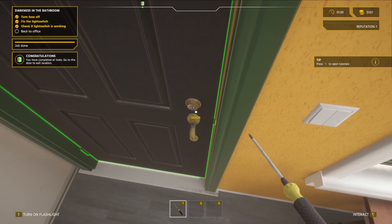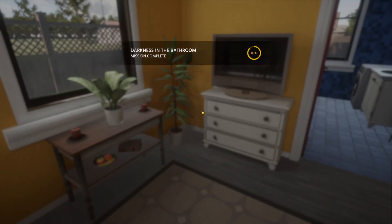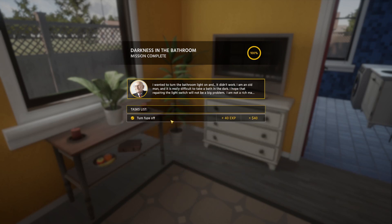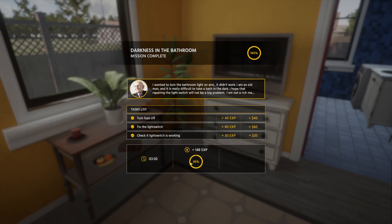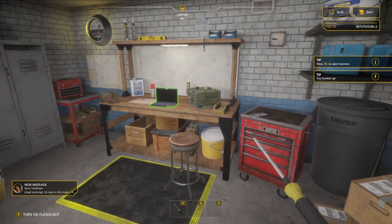Maybe I gotta go down here — there we go. Okay, go back to the office. We completed our first task. I wanted to turn the bathroom light on and it didn't work — it works now, because we are the best of the best. We are the best electrician in this freaking world! 100% experience — made $120. That's what I'm saying. We didn't die either, guys.